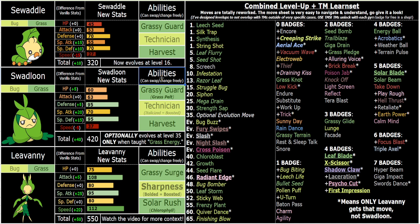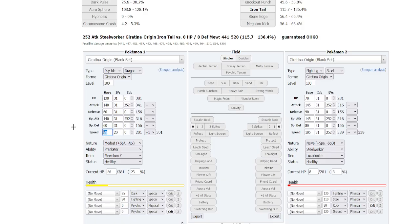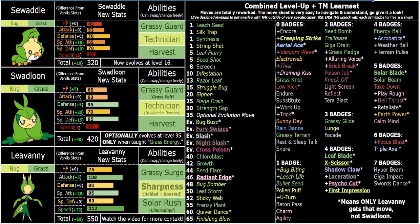Another really cool thing with Sharpness is you can slap on a Scope Lens to get a 180 base power move with Leaf Blade and X-Scissor and all the other 50% crit moves like Shadow Claw and Laceration. That's good, but it's only good versus something you're faster than. 112 Speed seems very quick on paper, but you're not actually as fast as you might think — you're not guaranteed a plus Speed nature. So you're only actually hitting roughly base 92 Speed equivalent without a plus Speed nature.